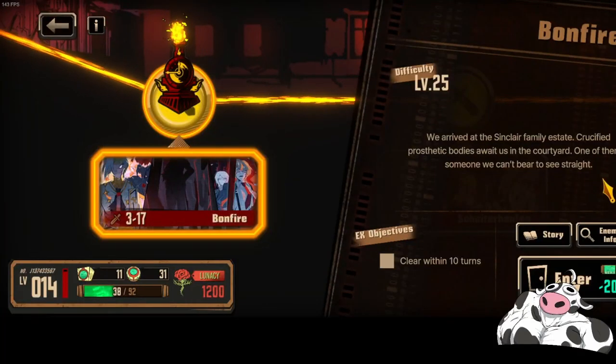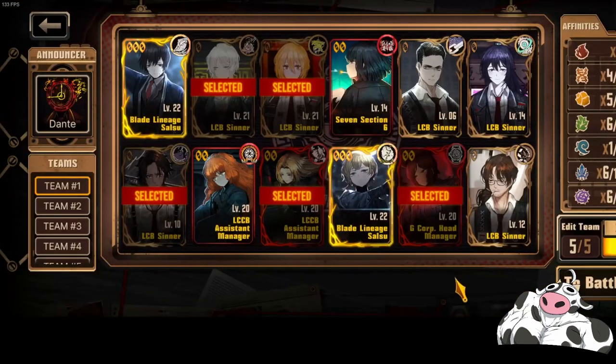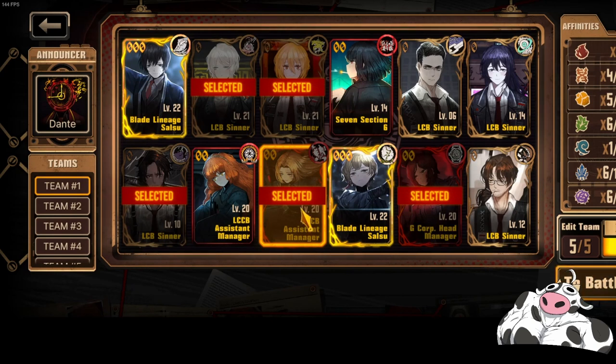This is a 317 run. I'm going to show how to clear it. My team comp is Heathcliff, Vals, Quixote, LCCB Rodia, and G Corp Head Manager Otis. If you do not have these units, feel free to sub in anyone else that does blunt.